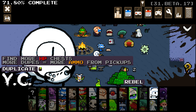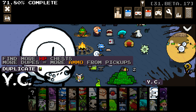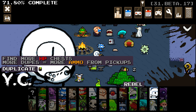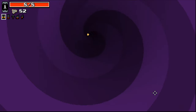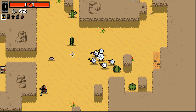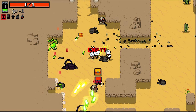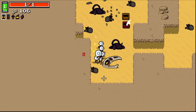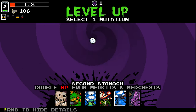This guy's kind of interesting. He's kind of akin to Rebel, but not really. Find more HP chests, more dupes equals more ammo, and we can duplicate. We're gonna give him a go and see what we can do. We start with a Golden Pistol. Basically, we can lower our maximum HP in order to duplicate ourselves. It's pretty interesting because the amount of power you have like this is kind of insane.